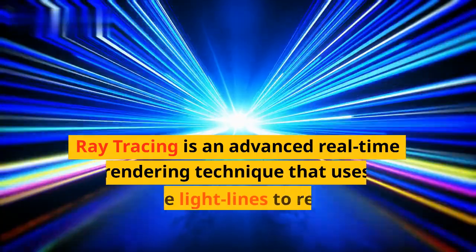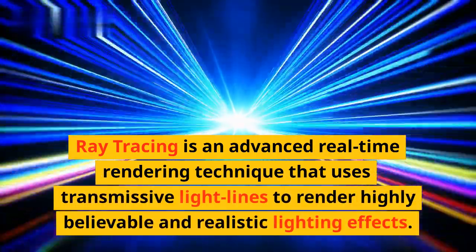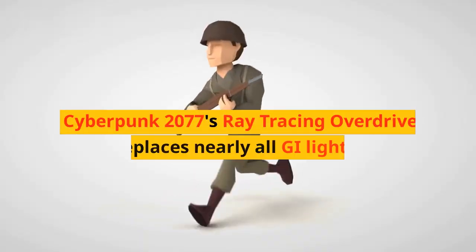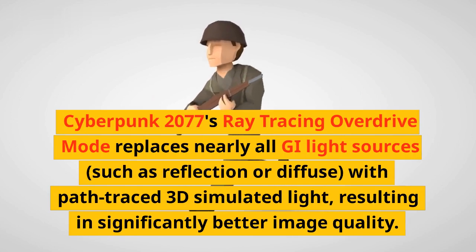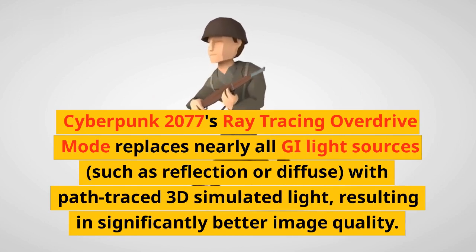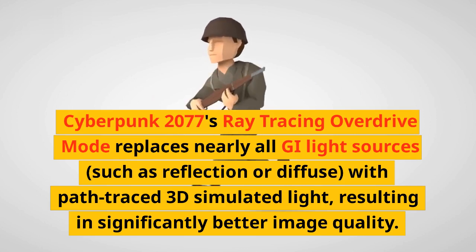Ray Tracing is an advanced real-time rendering technique that uses transmissive light lines to render highly believable and realistic lighting effects. Cyberpunk 2077's Ray Tracing Overdrive mode replaces nearly all GI light sources, such as Reflection or Diffuse, with Path Trace 3D simulated light, resulting in significantly better image quality.